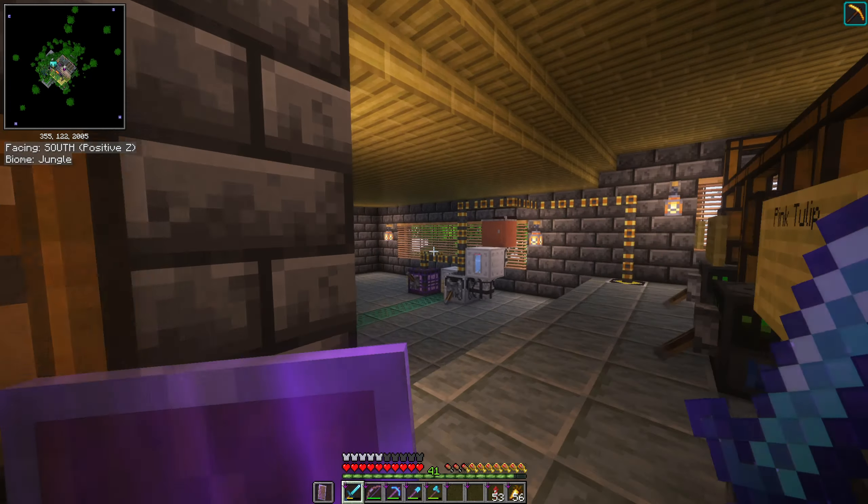We've got a lava farm over here connected to some drains — that's part of the Energized Power mod. You can see there are pipes that lead underneath and through the wall. Everything over here is part of that mod. I have two batteries feeding from six tier four solar panels outside — those are 100,000 energy storage each.